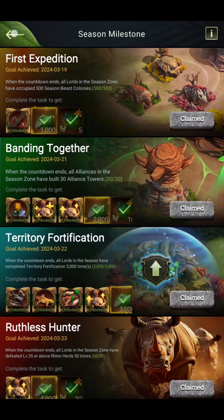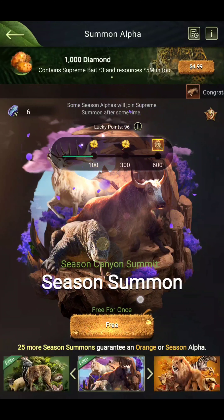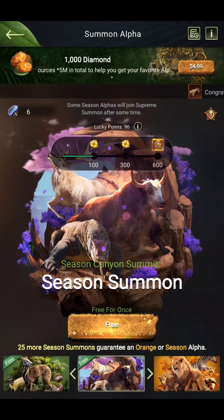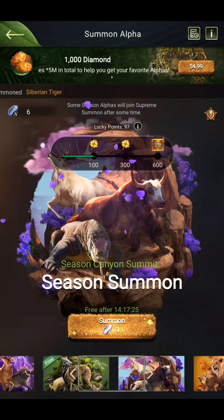The season summon will be available after the third day when the season starts. From the third day, we will get a free summon every day. The competition period is 38 days, plus one and a half days for the settlement period. You can get a free bet up until the settlement period. So from day three through the settlement period, you can get up to 37 free bets daily. I will show you — this is the free bet page. I am hatching one here, and this was a free bet.